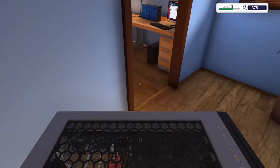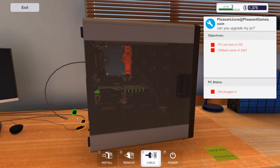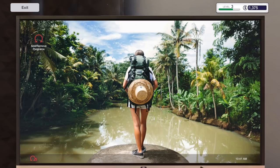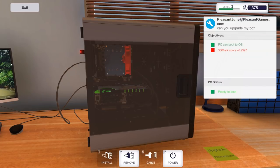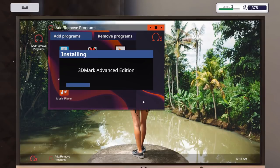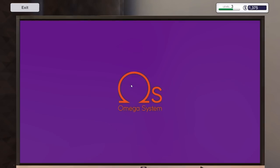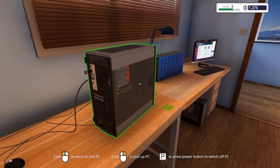The next job is to get a 3D Mark score of a certain number. What I'll do first is bench it and see what we're running at, then see where the bottleneck is. I thought that was smoke coming from a cable but it's just dust particles - it's a bit dusty in here. We need to backpack cool first, then run 3D Mark and check the hardware.